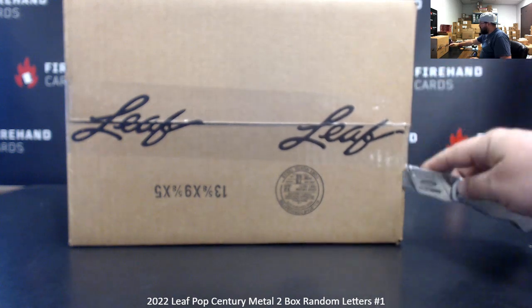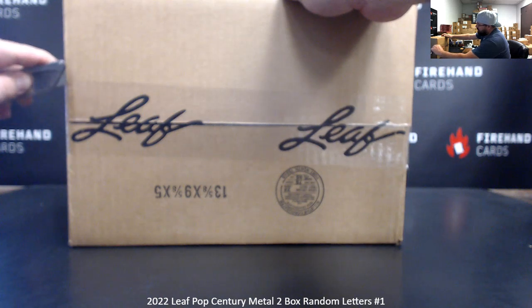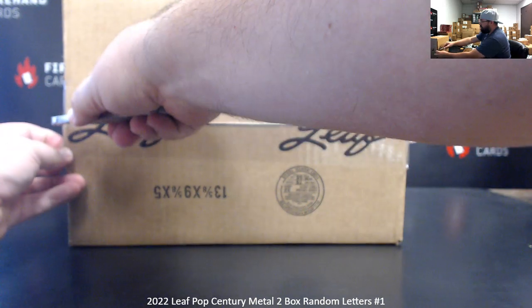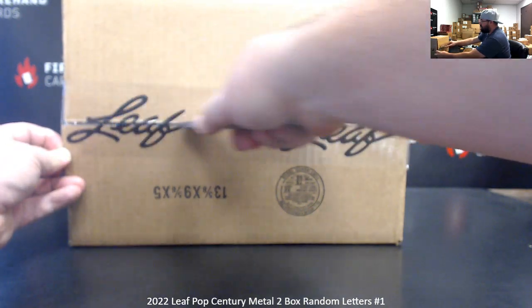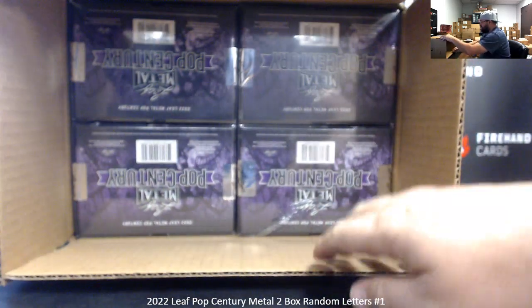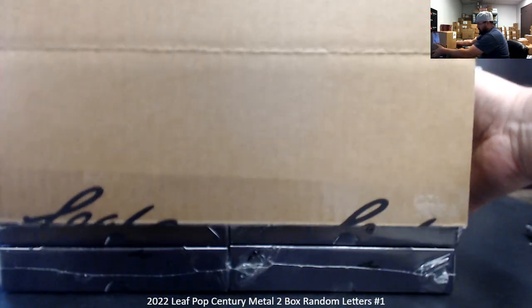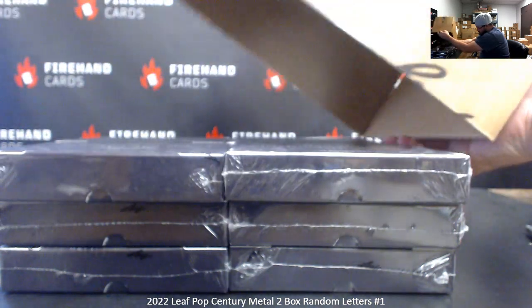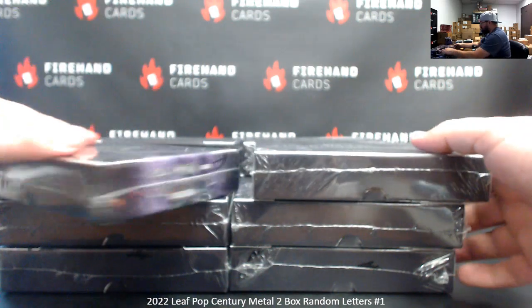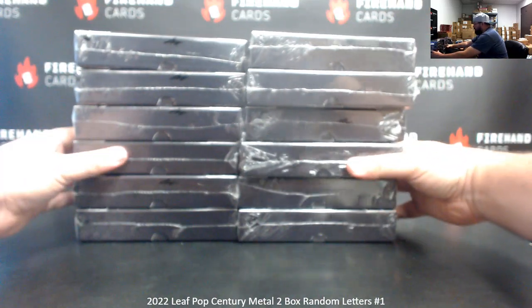In Pop Century, the letters pertain to the first letter of a subject's first name as it appears on the card. Since a lot of the subjects in the set use stage names as opposed to their Christian names, we do first letter, first name as it appears on the card, regardless of who the individual is. By the way, that means if we pull The Game, it still goes to the letter T. The Game is featured in this set — I think it's a wrapper or something.